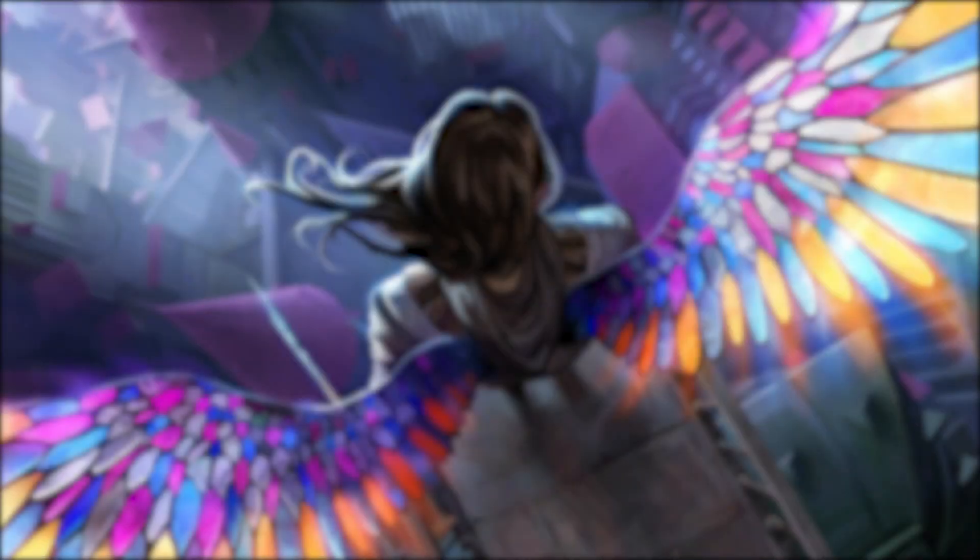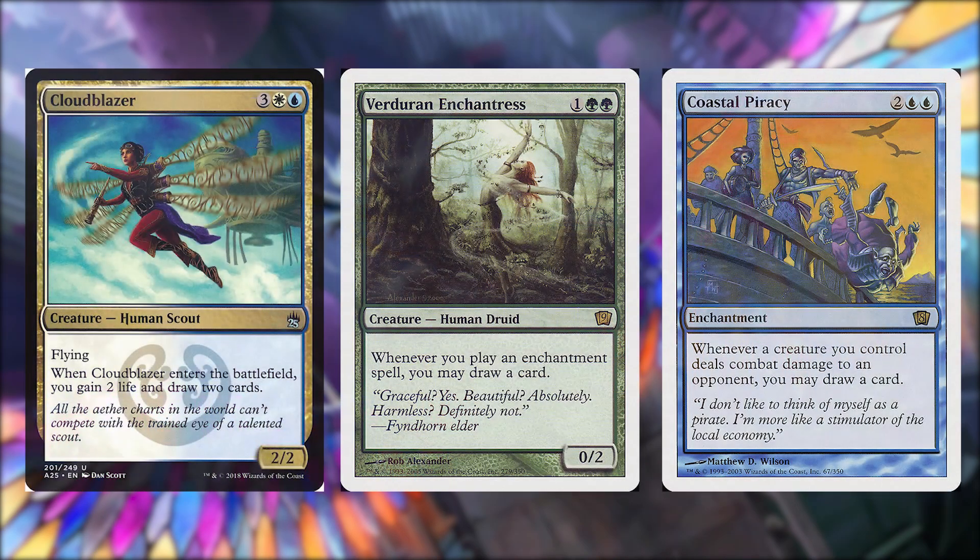Now these cards are in no particular order and it is all my opinion, but be sure to leave a comment if I missed one of your favorite card draw spells. Starting off we have Cloud Blazer — for three, a white and a blue, it's a 2/2 human scout with flying. When Cloud Blazer enters the battlefield you gain two life and draw two cards. Verduran Enchantress for one and two green is a 0/2 human druid — when you play an enchantment spell you may draw a card. Coastal Piracy for two and two blue — when a creature you control deals combat damage to an opponent you may draw a card.